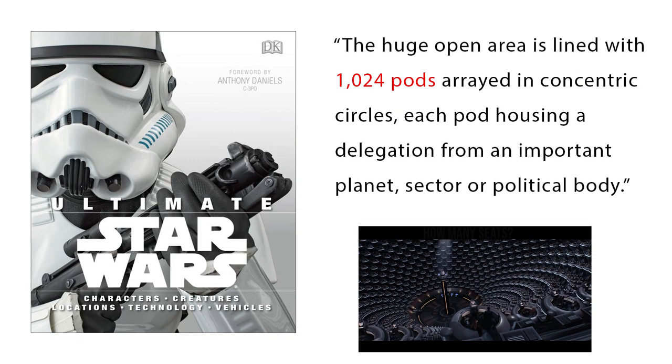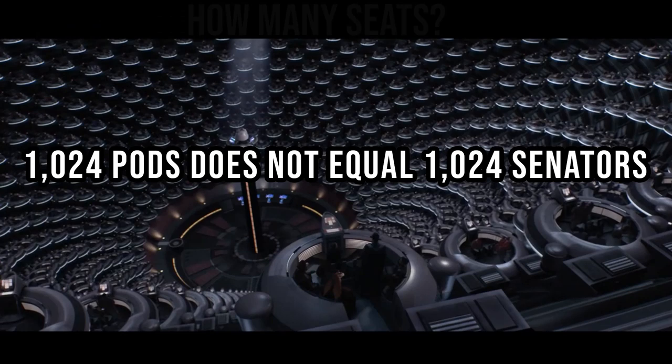The canon reference book Ultimate Star Wars says the huge open area is lined with 1,024 pods arrayed in concentric circles, each pod housing a delegation from an important planet, sector, or political body. But there isn't just 1,024 Senators.